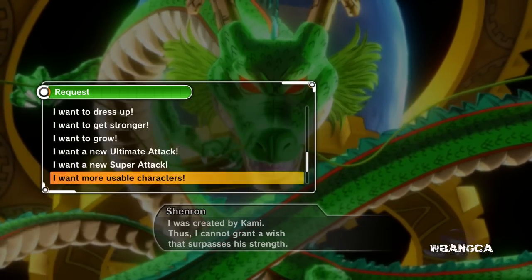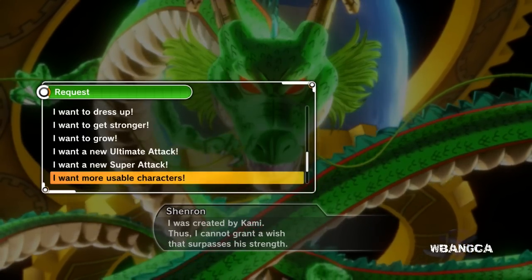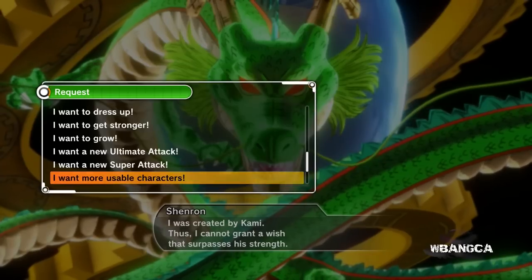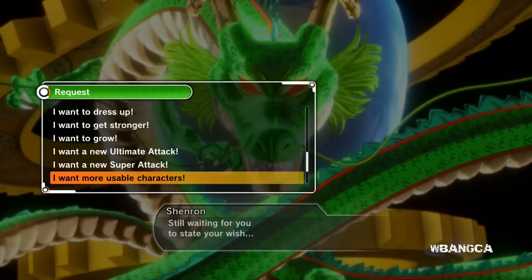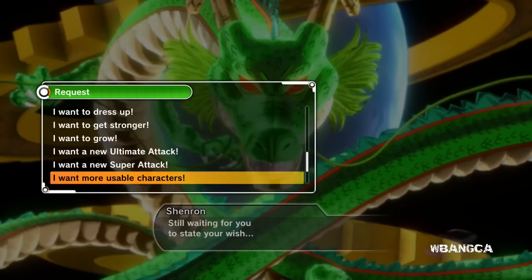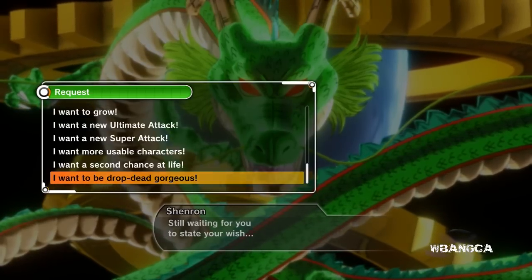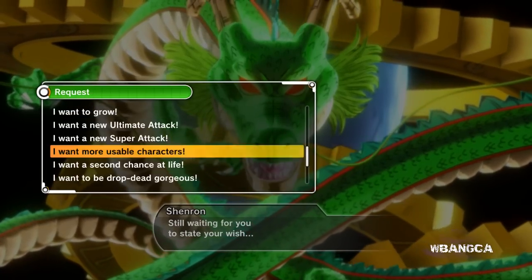Shenron says he cannot grant any wish beyond the power of a god. The next wish 'I want more usable characters' means it will unlock Super Saiyan 4 Gogeta, Super 17, or Omega Shenron. Let's try this — I like this one. There's also 'I want a second chance at life' and 'I want to be drop dead gorgeous.' There are two more wishes at the bottom but I'm aiming for the usable character one.